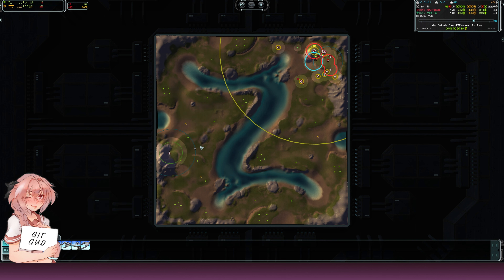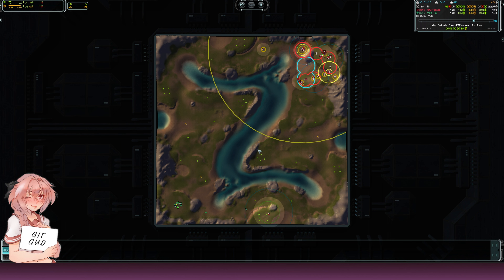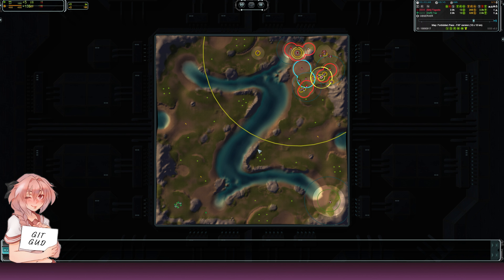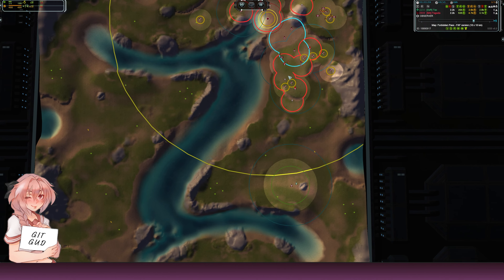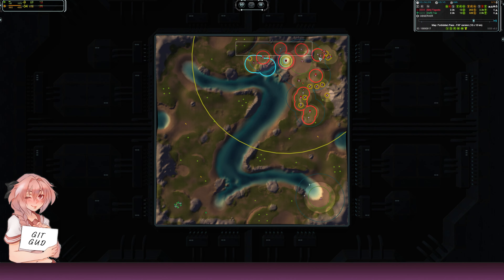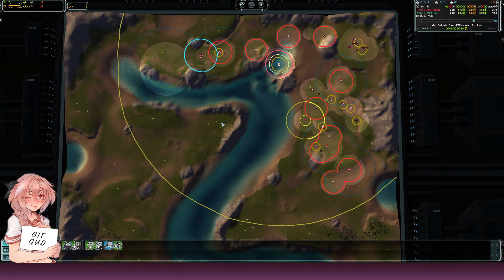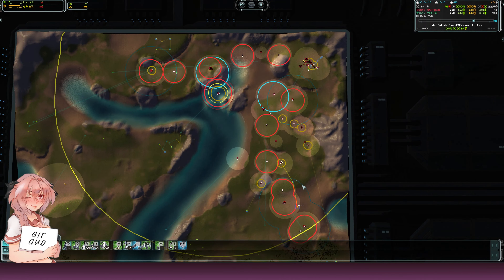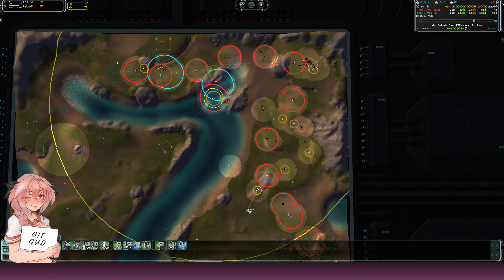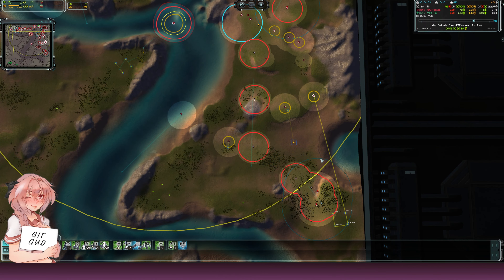He sends his air scout all over the base — he goes air scout first, but still makes three intis per one air scout. This arty he does send here early on. Nothing much happens for the first couple of minutes. He sends some units here to stop any possible raids, sends the ACU here, his units are reclaiming, and he sends the engineers.